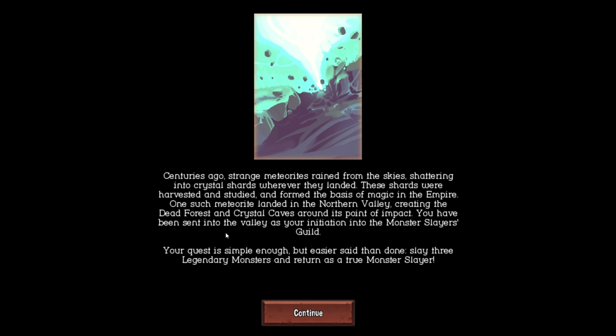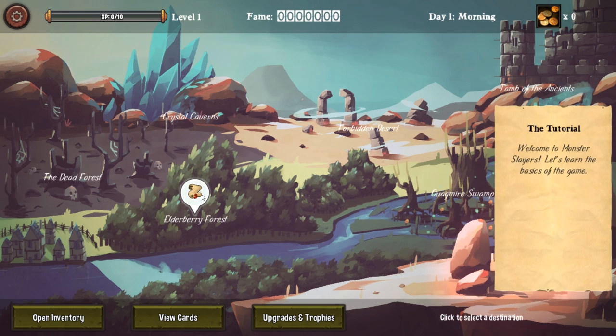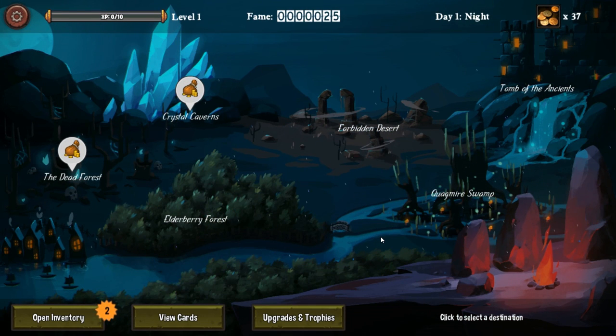Centuries ago, strange meteorites rained from the skies, shattering into crystal shards wherever they landed. These shards were harvested and studied and formed the basis of magic in the Empire. One such meteorite landed in the Northern Valley, creating the dead forest and the crystal caves around its point of impact. You have been sent into the valley as your initiation into the Monster Slayers Guild. Your quest is simple: slay three legendary monsters and return as true Monster Slayers. We don't really want to do the tutorial, so I'm going to do it real fast. So now that the tutorial is out of the way, this is the world map.